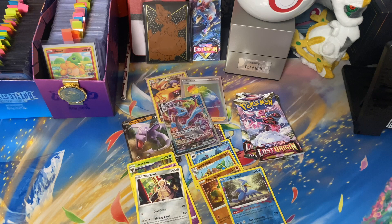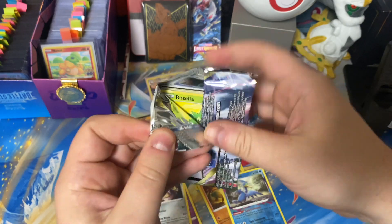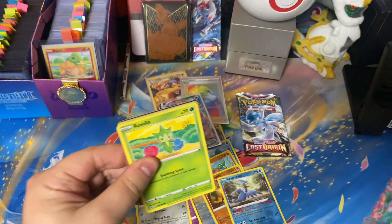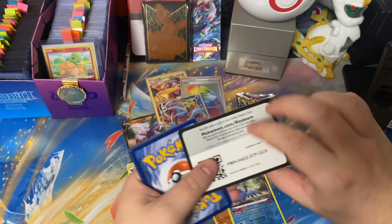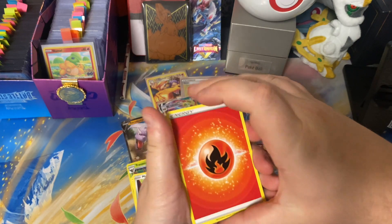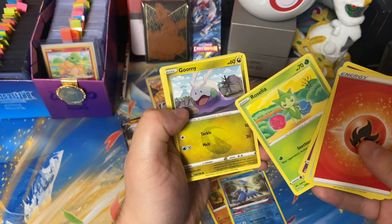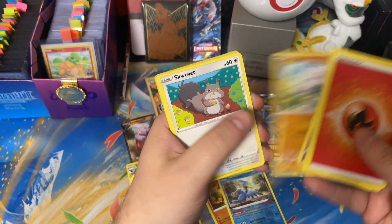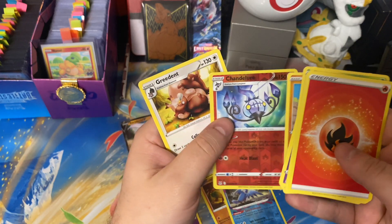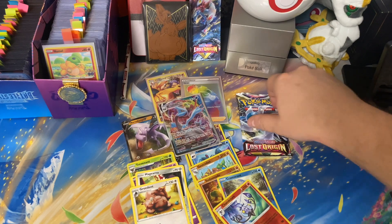We're already four for six out of these packs — that's pretty good! Let's see if we can keep it up. Our last two packs will take us home strong, and who knows, we might get lucky. Code card as always. We got that fire energy, Winding Rapids, Hariyama, Haunter, Roselia, Goomy, Meditite, Snorlax, Gligar going to the Chandelure, and a Greedent. Here we come for last pack magic!